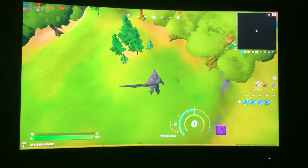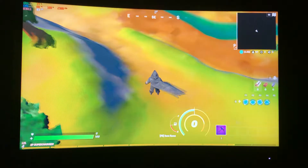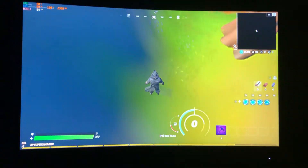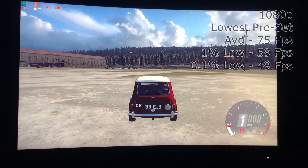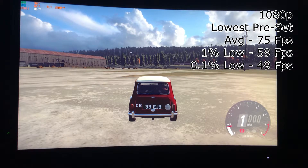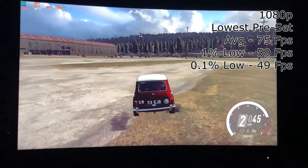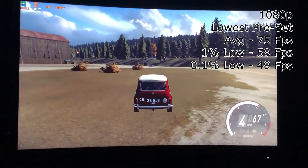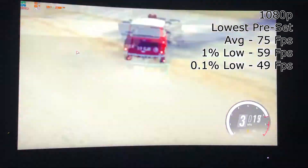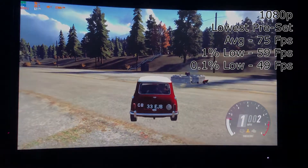The only thing keeping us at a good average is our overkill GTX 570. Setting the settings a bit lower may give you a playable experience, however it's not a great experience visually. The final game we tried is Dirt Rally 2.0, which is well optimised. At 1080p on the lowest preset, we gained an average of 75FPS, a 1% low of 59FPS, and a 0.1% low of 49FPS, which is definitely playable, though not great if you want to play competitively.